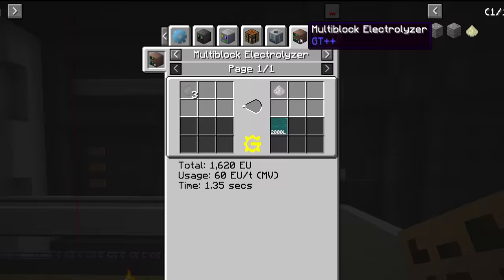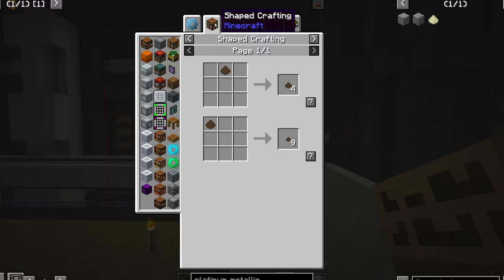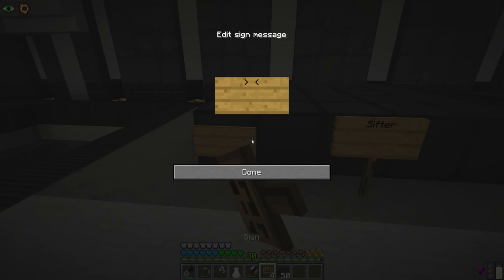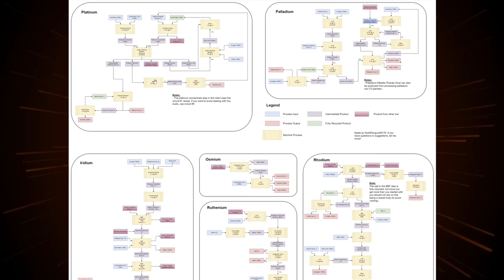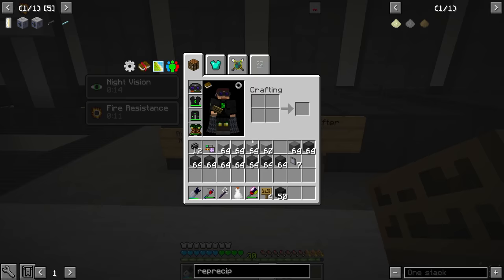Over the next few hours I went through the flowchart and NEI thoroughly, trying to wrap my head around this platinum line. I also started planning out a placement for all the machines, giving each one a sign marking the number of inputs and outputs as well as the tier of the recipe — the voltage we're going to run the machine at. It took forever to go through the full line and plan everything out, but I think it's going to be worth it and will speed the next part of the process up significantly.